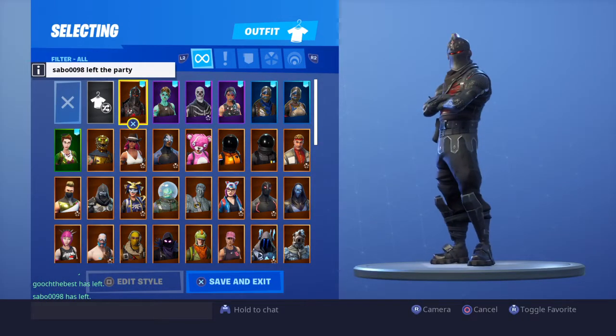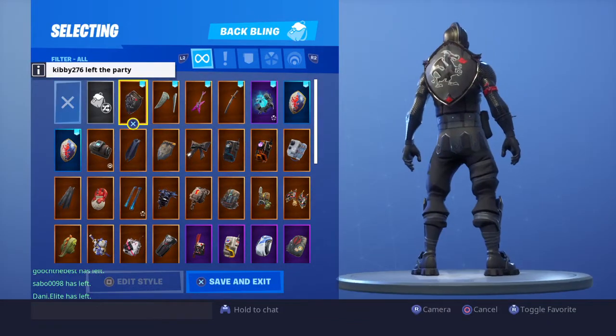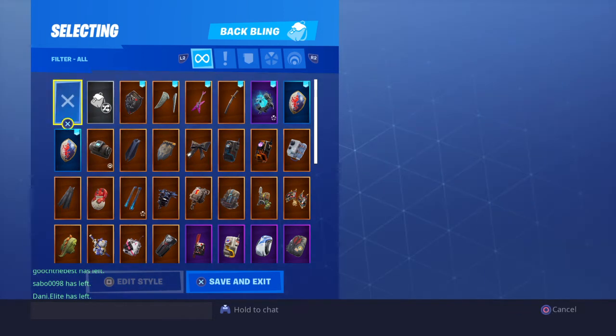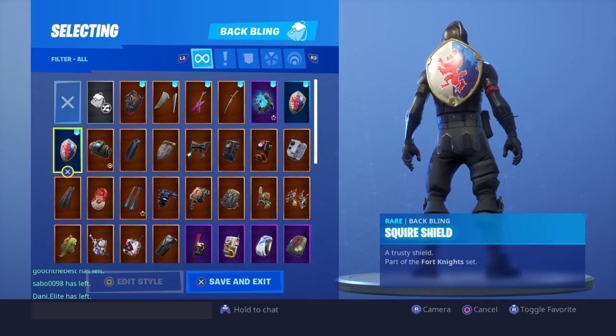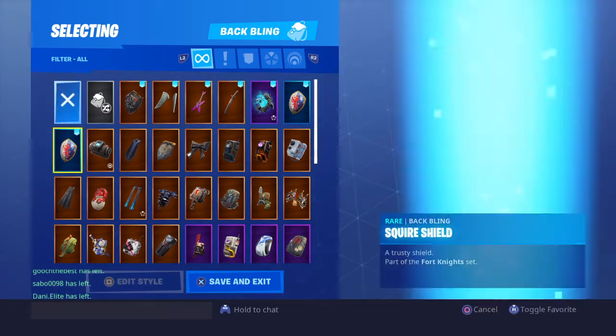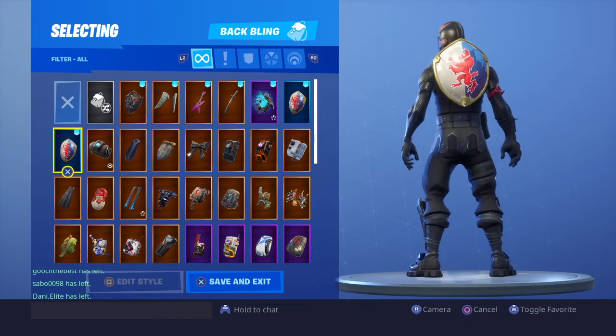With the full face shield, red eyes and everything — it just looks amazing. Now let me show you the back bling real quick — the Black Knight Shield. Here's something cool: it's the only shield in the game that doesn't have a llama on it. Even the Red Knight shield has a llama — a black llama pointing to the left.